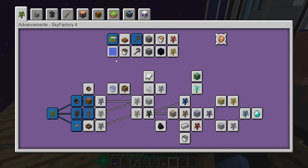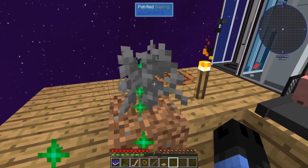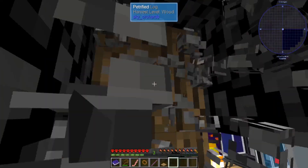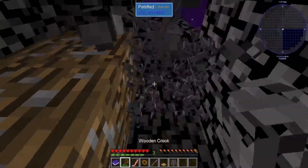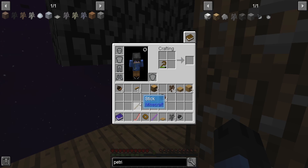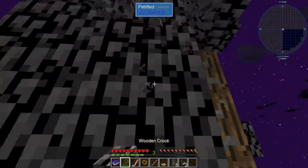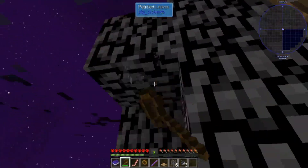Eat a cooked dirt acorn. Once I get some cobble — these crooks, when they get low on durability, you can just repair them with sticks, which is pretty nice. So you don't have to keep making a ton of them.